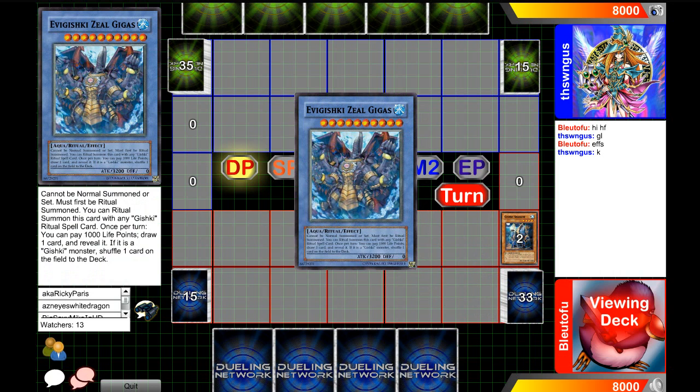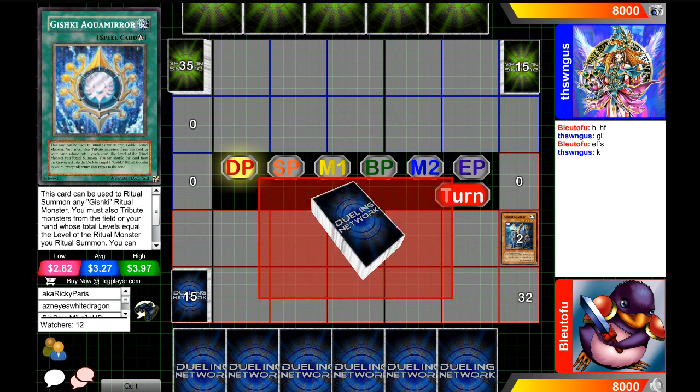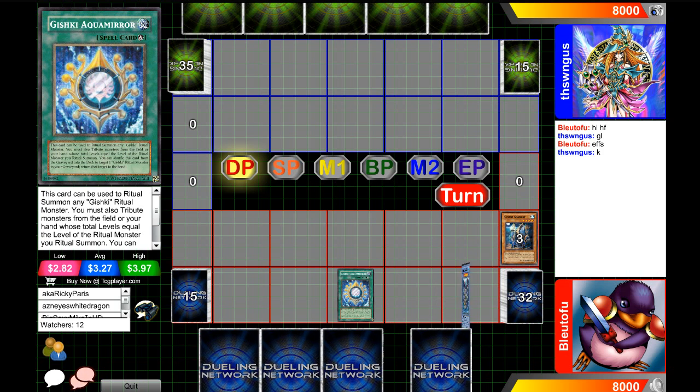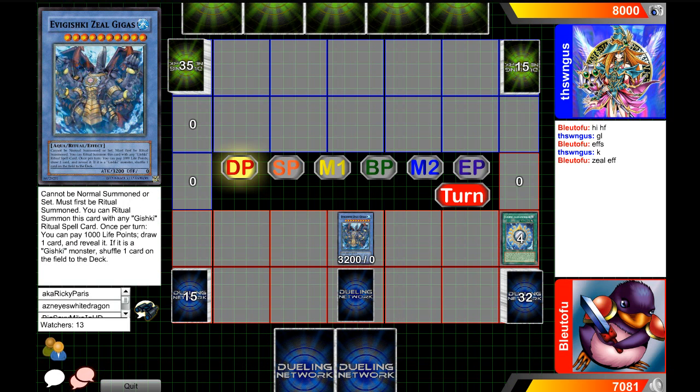Hey, what's up guys? So first off, we're playing the blue. Discard a Gishki Shadow and one of the cards that lets him add the ritual. This is versus TH Swingus in the blue at 12.03 versus Blue Tofu here in the red at 11.87. So he gets Zeal's effect. I haven't seen Gishki see any play since they ruined the loop.